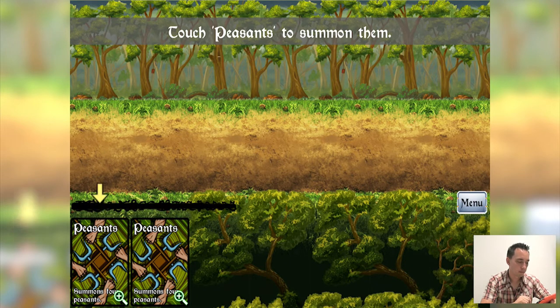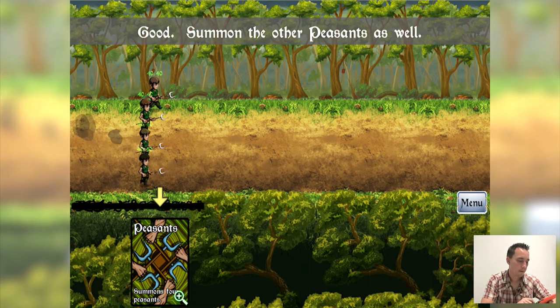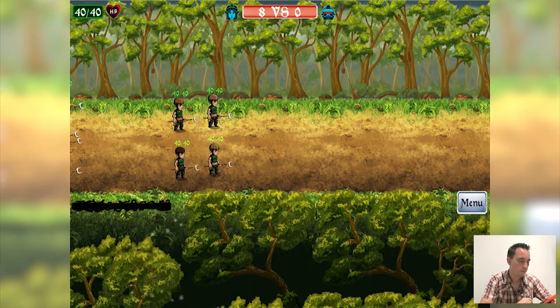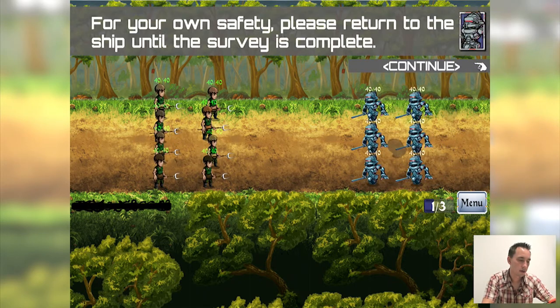We have two cards and they're both peasants. If we touch the little magnifying glass on one of the cards, it pops up a large version of it and you can see that the peasant card says summons four peasants. So we're going to summon four peasants, and then four more. Our little guys have 40 slash 40 right above each one — that's their health.